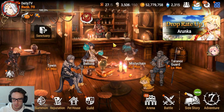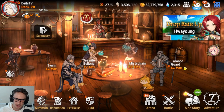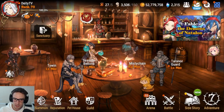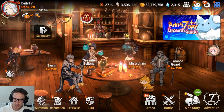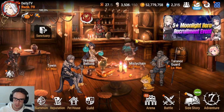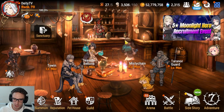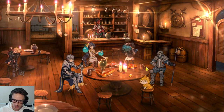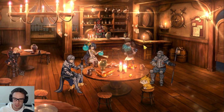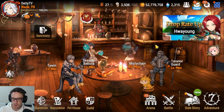When you're first starting Epic 7, the game is a gear gacha over a character gacha. You will end up getting all the characters if you play the game properly and use your resources smartly. If there's a character you want that's not a Moonlight 5-star, you're probably going to get it either on their first release or later.